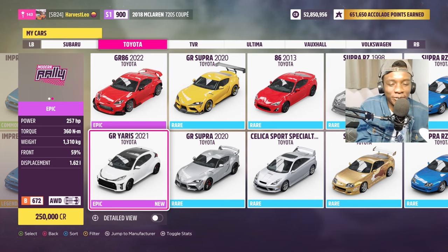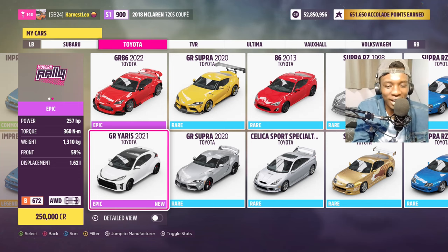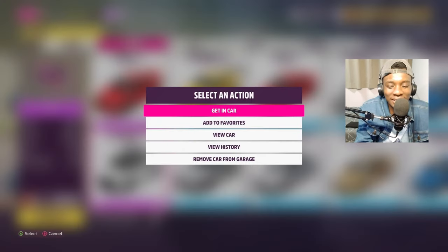This is the GR Yaris from 2021, one of the most requested cars in Forza Horizon 5. Today we're gonna check it out and take it rally racing, because that's what it was made for. Bone stock, it has 257 horsepower and 360 newton meters of torque, weighs 1.3 tons, and has a 1.6-liter turbocharged three-cylinder. Small engine but cool for rally racing. It's also all-wheel drive, which is good for rallying.